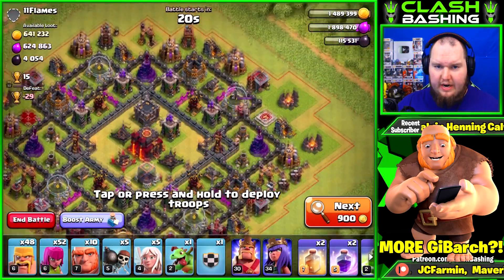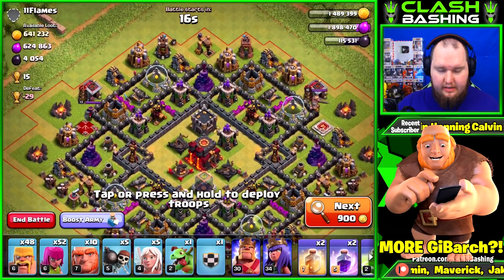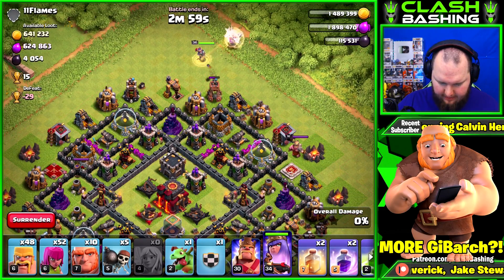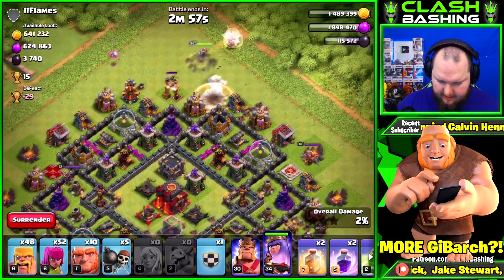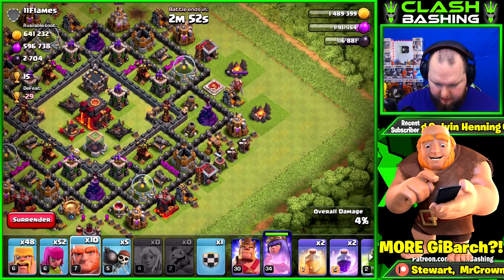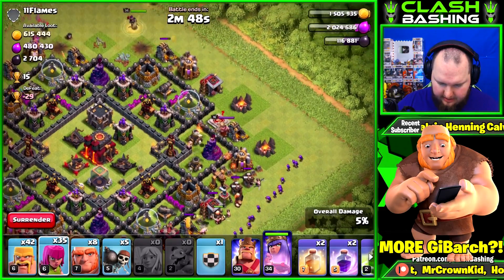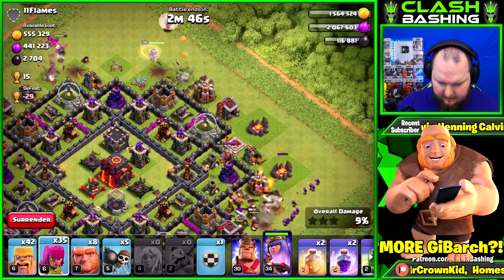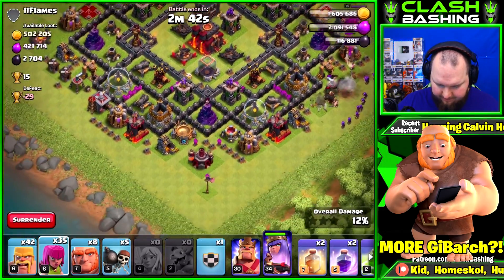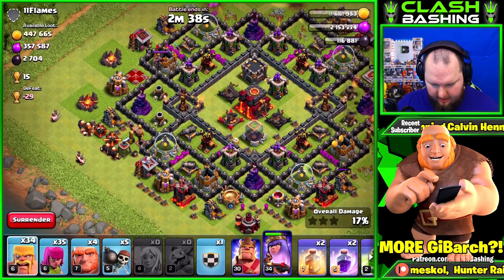Alright, a huge raid right here — that's absolutely 100% what we need. I'm gonna do a little queen walk down this way, throw our baby dragon in right over here, then try to get her to walk down towards the bottom. That air sweeper is gonna be a little annoying, so we'll try to take that out first.